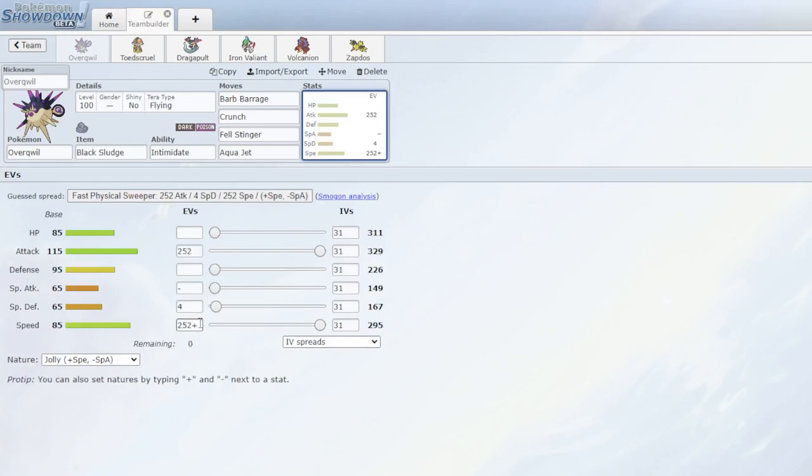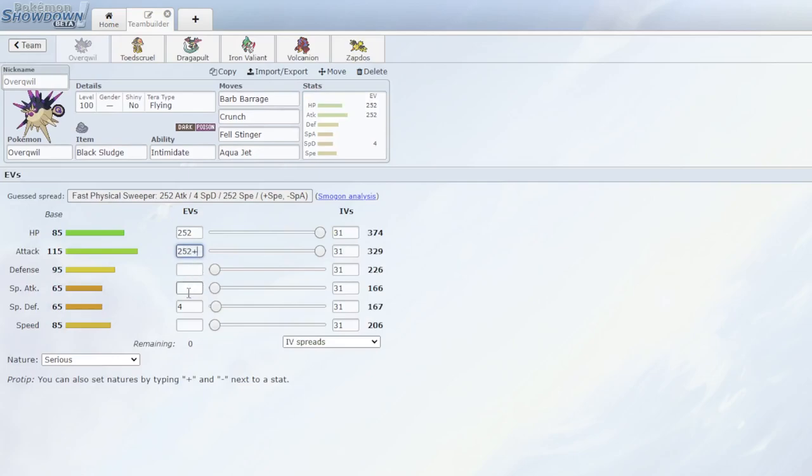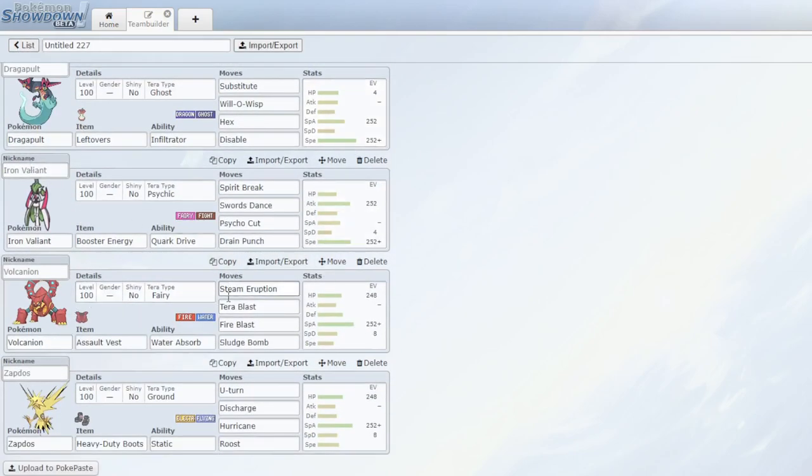Iron Valiant is here physically because I have almost all special attackers. With Spirit Break, Swords Dance, Close Cut, and Spring Punch - it hits most things and outspeeds a lot of them because of Booster Energy. With Swords Dance up this can put in a lot of damage. With Tera Psychic, Spirit Break and Close Cut hits everything that would try to hit me except Ghost types, which Overqwil handles. Volcanion is here with Assault Vest - Steam Eruption and Fire Blast is such good coverage, with Sludge Bomb to hit fairies, and Tera Fairy Terrablast for Dragon types switching in.